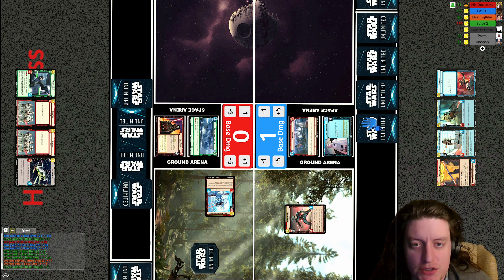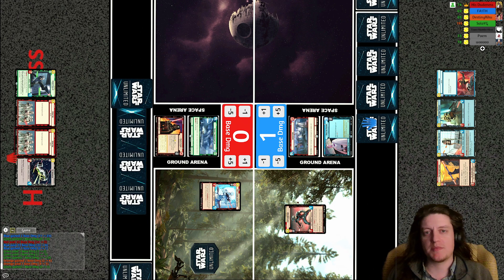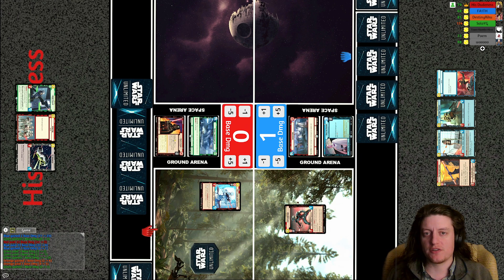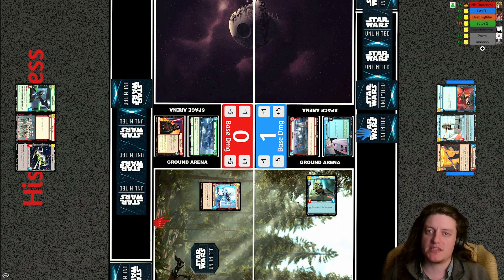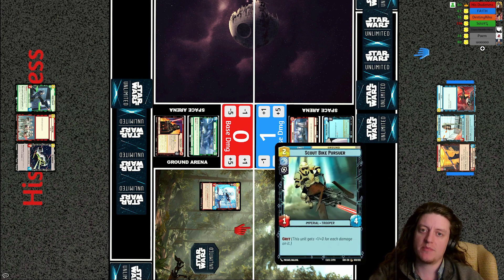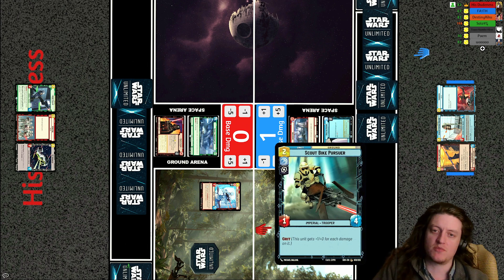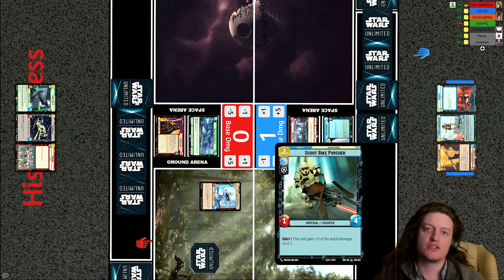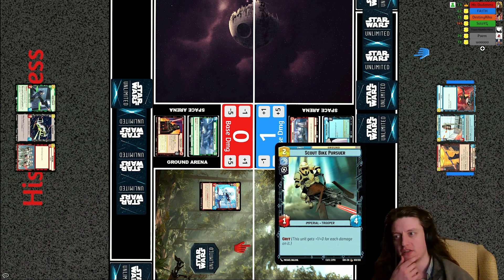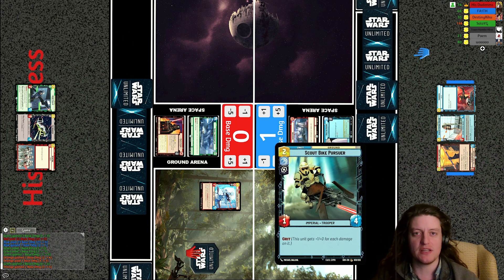Open fire immediately removes the fifth brother before Faith can play a fallen lightsaber, which would have been quite impactful. He's probably just going to play the scout bike pursuer this turn — two cost, one-four with grit, gets plus one/plus zero for each damage on it. Vader's ability could be used to ping the scout bike pursuer for one and then the first legion snowtrooper could attack to defeat it — but His Dudeness instead claims the initiative, which is a surprise.